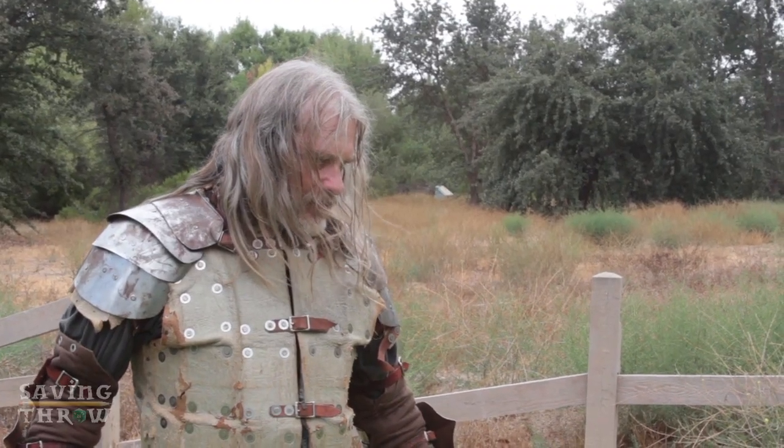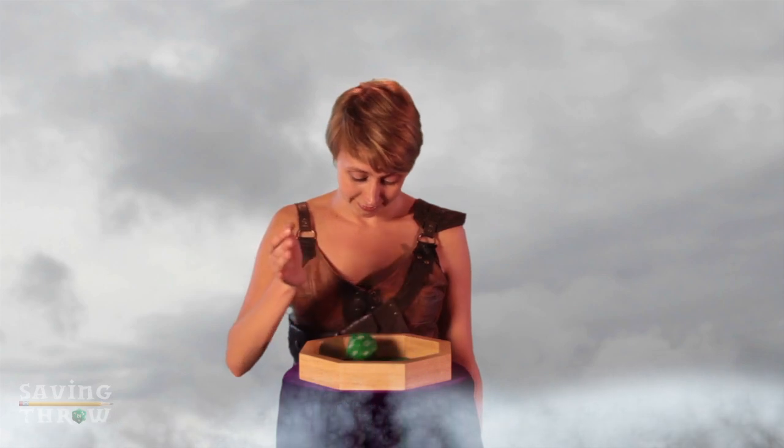Both have a base armor class of 10, and all of their ability scores are 10, so there are no modifiers to anything. Let's just keep things simple for now and say his armor is just a fancy shirt. Roll initiative. Amy rolls a 5, Ben rolls a 9. Now remember these rolls, because they will be your initiative for the duration of this combat. Amy, you're up first. Attack!